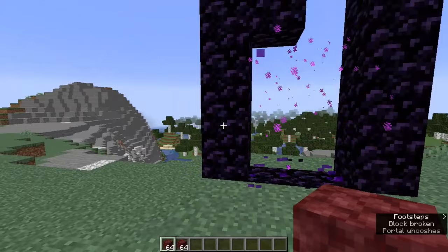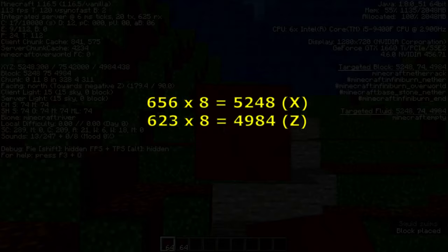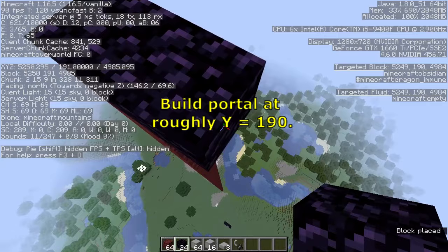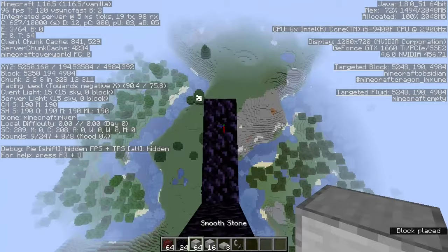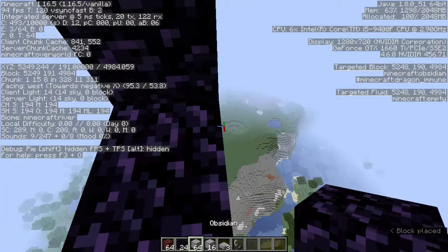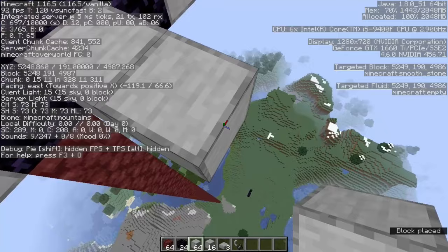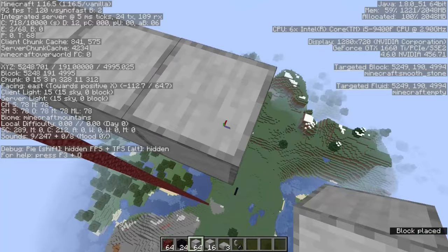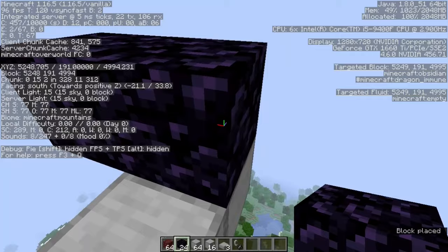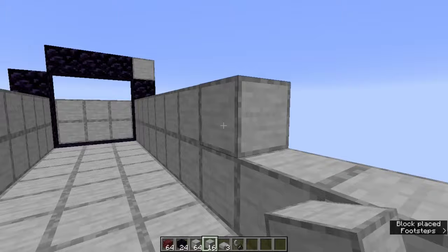Once you're in the overworld, destroy the portal that you just came through. Now multiply the x and z coordinates that you recorded earlier by eight, and pillar up at this location until your feet are at about Y190, and then add an obsidian block. Build a frame for another portal so that the portal is three blocks wide on the inside, instead of the usual two. Add a wall on one side of the opening to block mobs from falling off, and then bridge out the other direction by eleven blocks, and build another portal at the end of the bridge so that it lines up with the first one, except that this one is just one block higher in altitude. There should be ten blocks between the two portal frames, and only the lower portal should have a wall behind it. Finish the bridge and add guardrails between the two portals, and add three slabs to the floor right next to the higher portal so that mobs will automatically go up a block when shoved towards the portal.